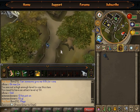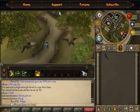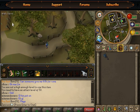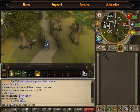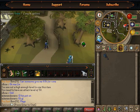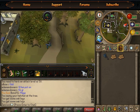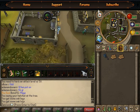Oak trees are spread all over RuneScape — in Lumbridge, Draynor, basically everywhere. The best place to cut them in free-to-play is behind the Draynor Village bank. As you can see, I'm standing east of that and there are a lot of trees — one oak, a second oak, and a third oak right there. You cut the trees and bank them, and the bank is only about 10 steps away.